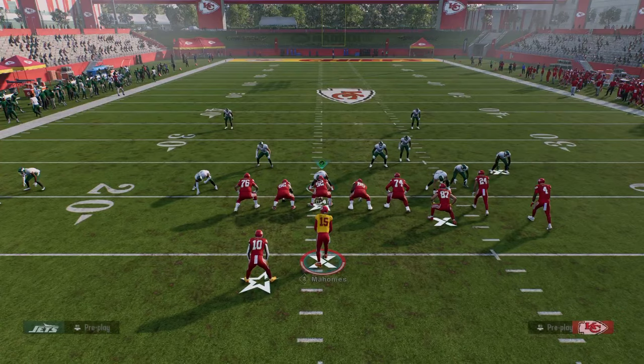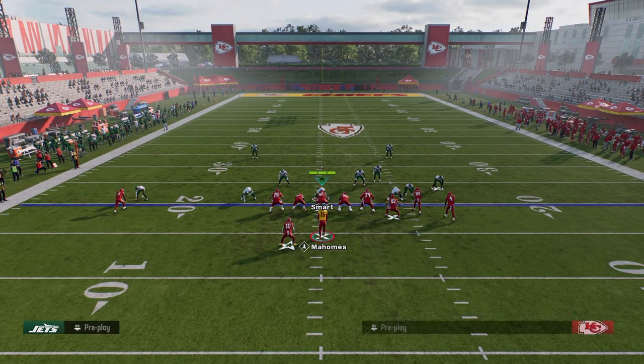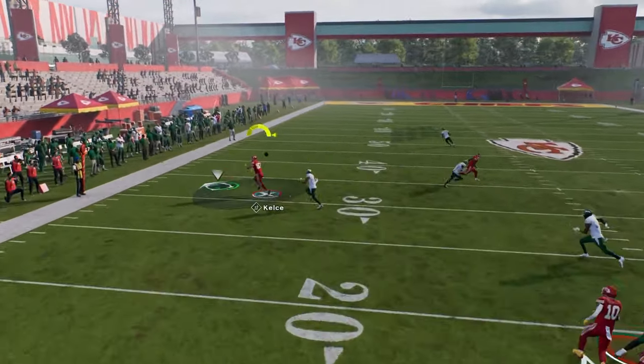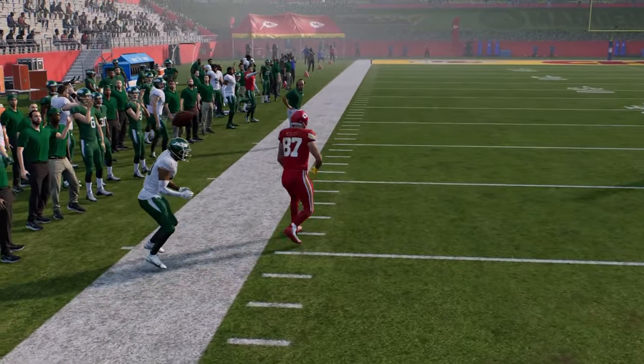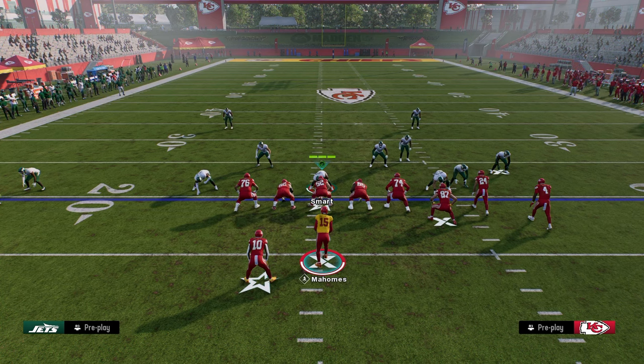That is Bench Pivot out of Bunch Offset. In my opinion, this is really the best and simplest form of a man-beating play — it's going to work every single time with routes open every single time. Bench Pivot, check it out. If you want the full ebook on the Colts playbook, the link to our School community is in the description, where you get access to all of our college football and Madden 25 offensive and defensive ebooks.